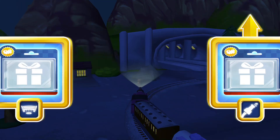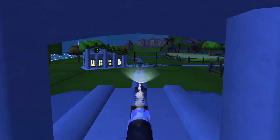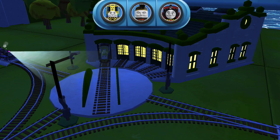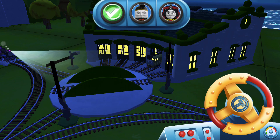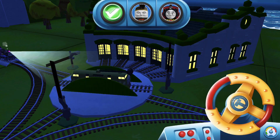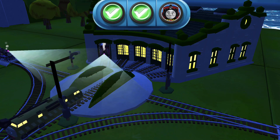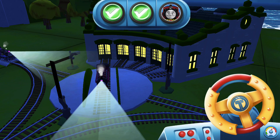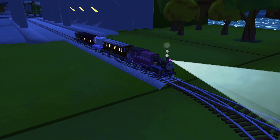Choose a direction. Forward — next stop, Tidmouth Sheds. We need to send the other engines on their way. Use the wheel to spin the turntable. Super! Just spin the wheel to rotate the turntable. Great! That's perfect. Thanks for helping your engine out.